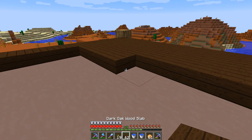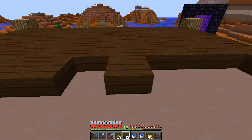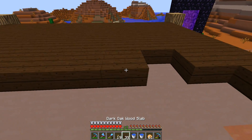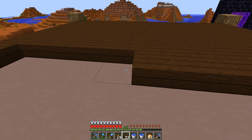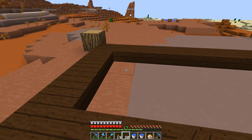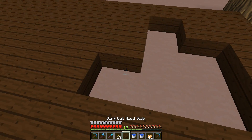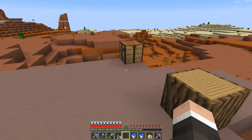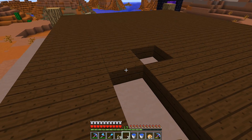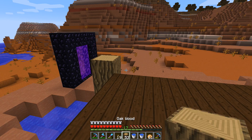We don't really need a building over here at all, but I feel like we need it — just a portal is boring. Obviously if we ever move the portal we'll have to build a new building, but that's fine. Is that enough dark oak? Perfect, yeah baby. All right, these walls are definitely going to have to go up.